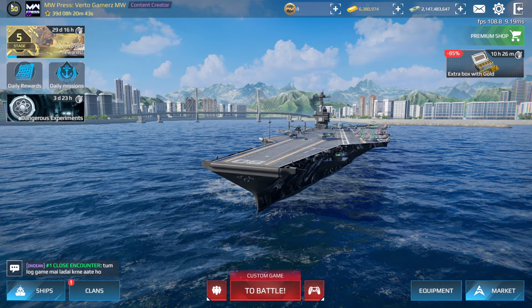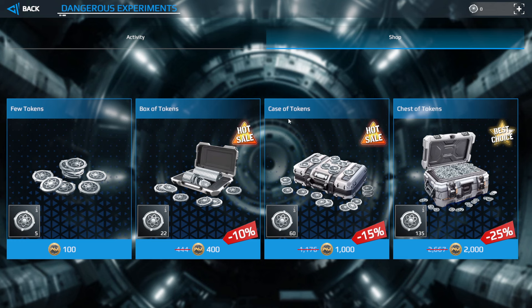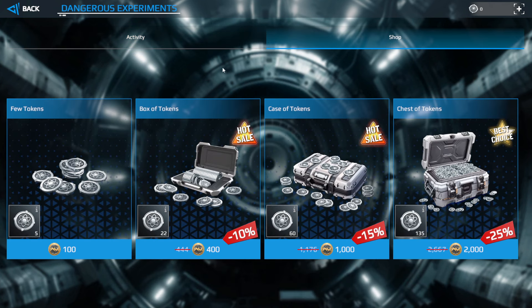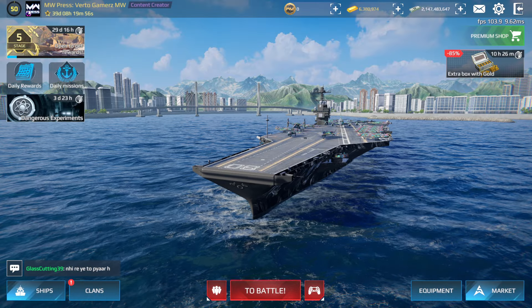The event is valid for 3 days and 23 hours. There is currently no option to watch a video for free tokens, so this event is entirely paid. Acquisition limits: each of the three ships can only be obtained once, the camouflage three times, the DF-12 twice, and the Mark 45 Aster twice. Everything else can be obtained as many times as you want. Good luck with your spins, and thank you for watching!